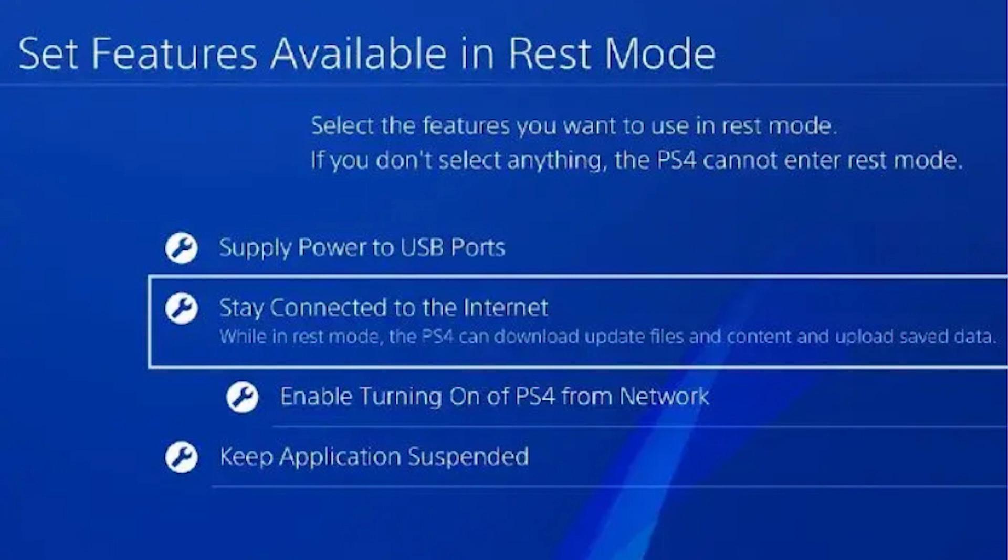To get started, you'll want to make sure that your PS4 console stays connected to the internet whenever you put it in rest mode. To do this, head to Settings, Power Save Settings, Set Functions Available in Rest Mode, Stay Connected to the Internet.